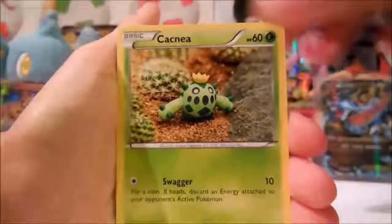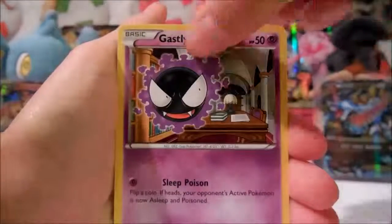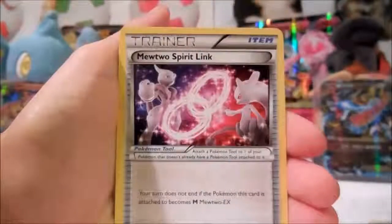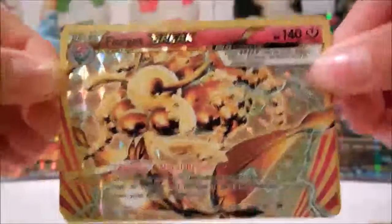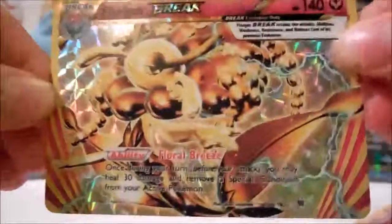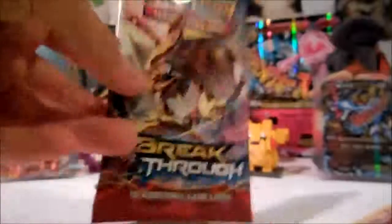The Spritzee, Gastly, Special Energy, Cacturne, Mewtwo Spirit Link. No way — we got a Florges Break! Wait, that's not the Break. Oh — it's not the Break I was looking for, but sick. First Break card! First Pack Magic. That came from a Thorough Break pack.